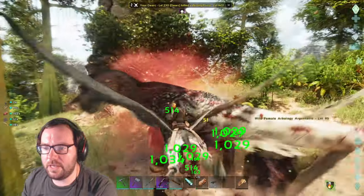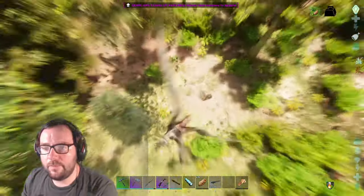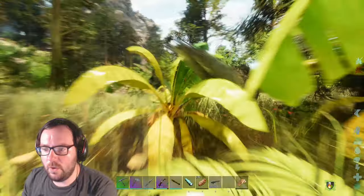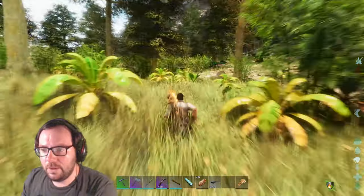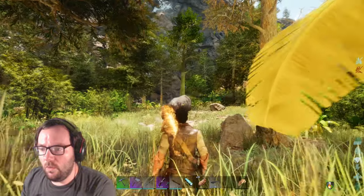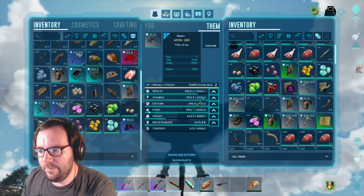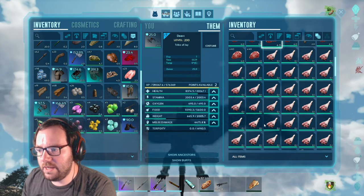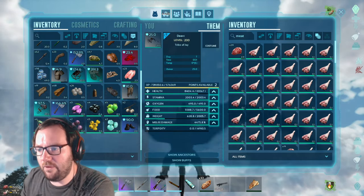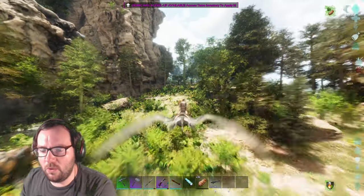I want to get some XP from killing this alpha carno. That's a baby uti — excuse me, Mr. Baby Uti, you want to be mine? We only need you for kibble. Why is a rhino attacking my d-arc? We got a uti anyway, it's only a level 20, but we basically only need it for kibble.